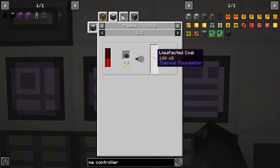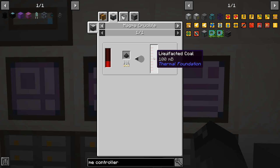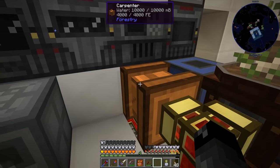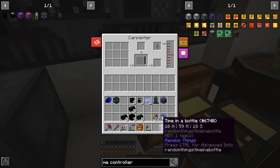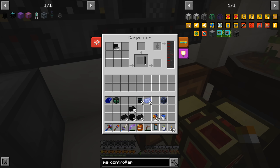To make the liquefacted coal we can use a magma crucible or the melter - pulverized coal turns into 100, so we need 100 coal to make 10 buckets of it. Our carpenter over here is full of water, so let's break it, place it back, and I think I can just right-click on it with the reservoir. Okay, very good.